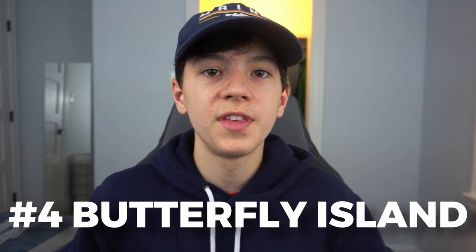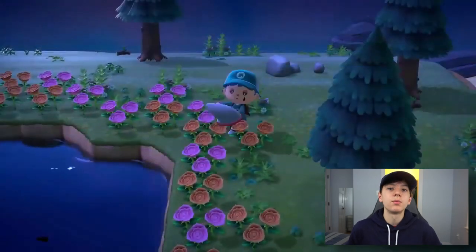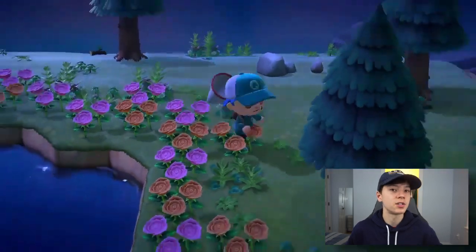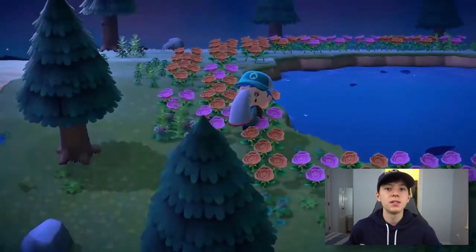Number four: look for the emperor butterfly island. A lot of people know about the tarantula island, but not many know about the emperor butterfly island. If you find it, it looks like a little pond in the middle surrounded by flowers, with tons of bright blue emperor butterflies. Empty your inventory except for your net, fill it up with them, and when you get home, sell them all for easily over 100,000 bells.